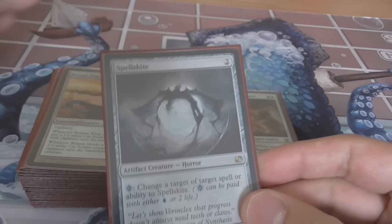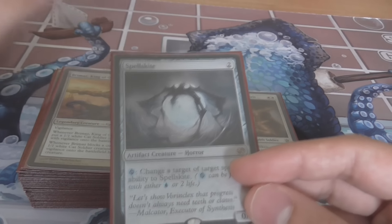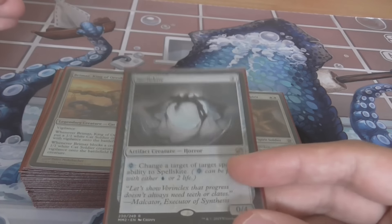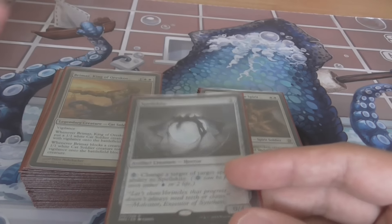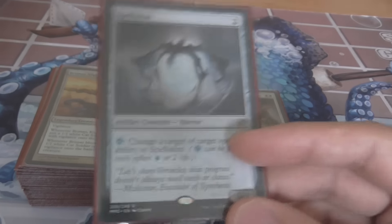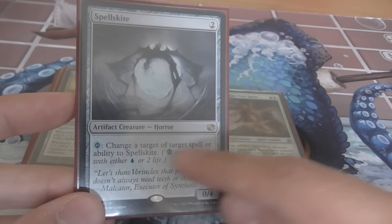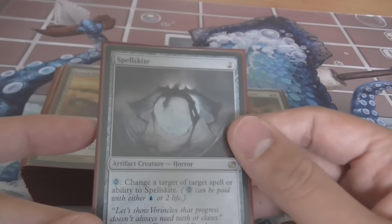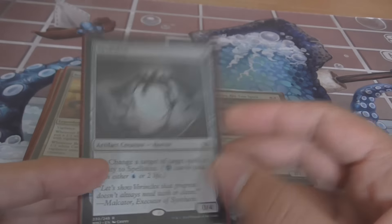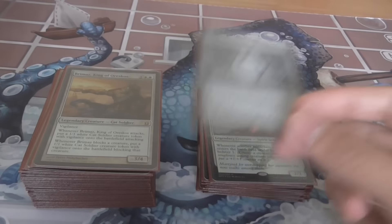Next up, another one-of: Spellskite. A second in the board or main can work depending on your meta. It's good against Infect, good against Boggles, good against Twin — there are a lot of decks that struggle to combo through a Spellskite. It blocks favourably against Naya Burn as well. If you've never played with it: you can change the target of any spell or ability to it for just two life. You can redirect lightning bolts to it, redirect Splinter Twin's Pestermite targeting to it, and redirect both modes of Cryptic Command — so instead of bouncing this and killing a creature, it just kills this. It does a lot.